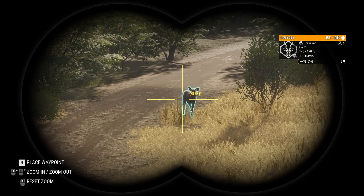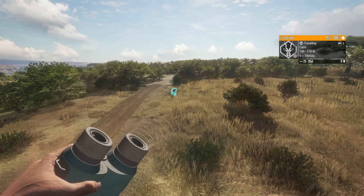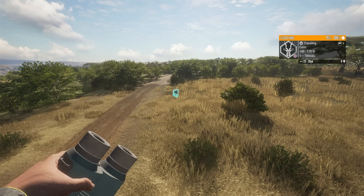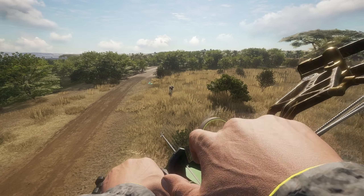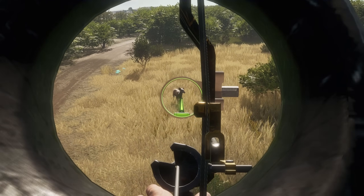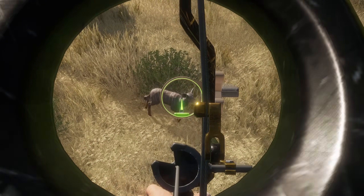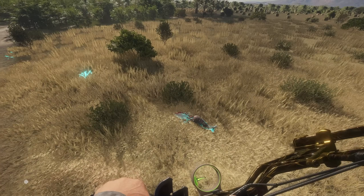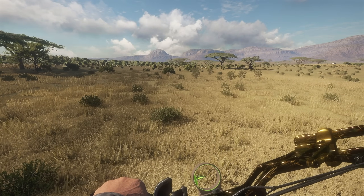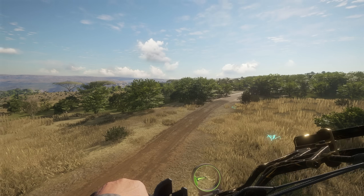Holy shit, there's a little kudu! Does she have a friend with her? I don't think so. I'm gonna use my bow and silently take her out — just wait for it. Oh my god, holy crap! Okay, this bow is pretty good, not gonna lie. Holy crap, we dropped her on the spot!